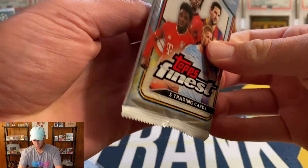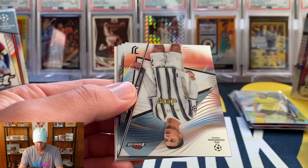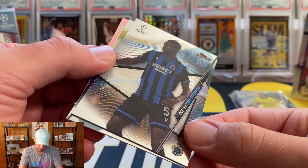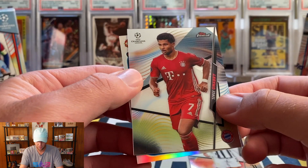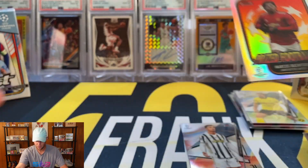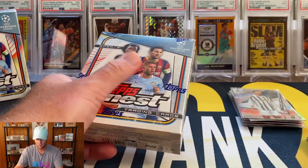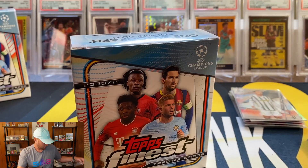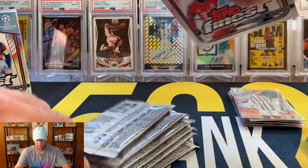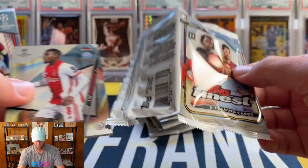Final pack of box number one — hopefully you guys are enjoying this, it ended up being a little bit longer than expected. We have Antony, a Ronaldo base — always a nice card to get — a Cosuno, a Naby, and another Prized Footballers which is a Marcus Rashford! Just going to sleeve up the Ronaldo and move on to box two. This stuff is a lot of fun to rip — at $400 to $450 it's pretty similar to Topps Chrome hobby, but these cards just look absolutely amazing.